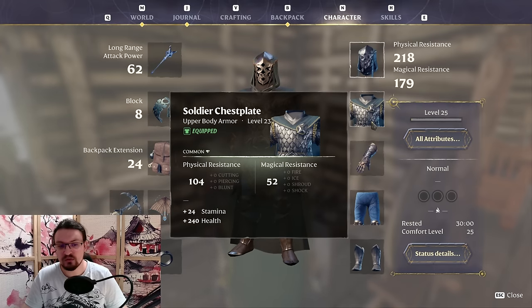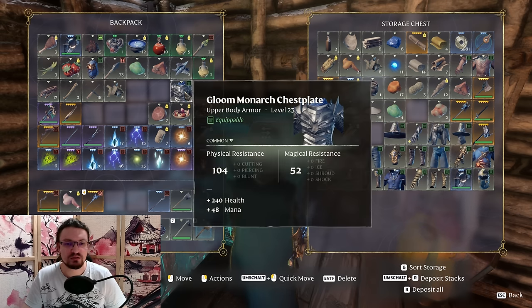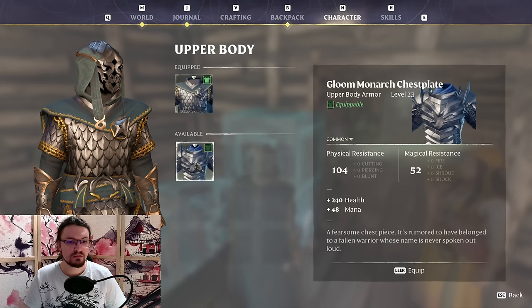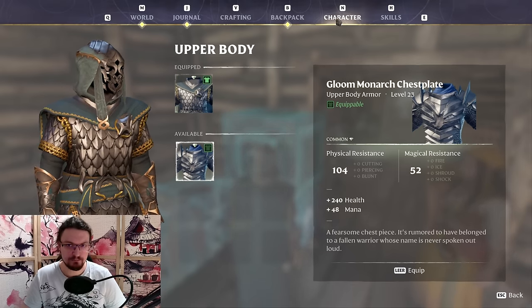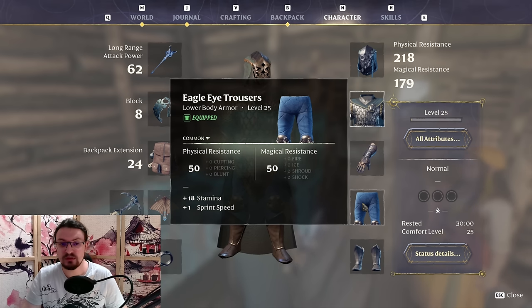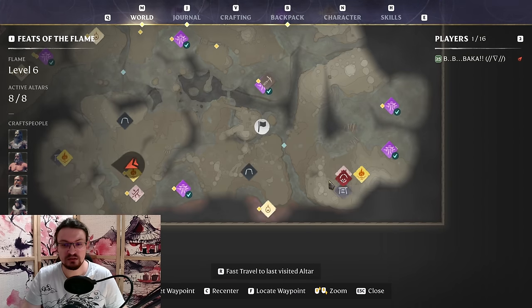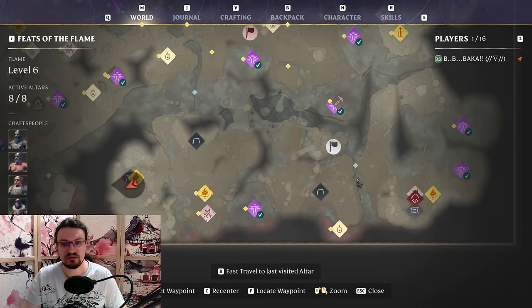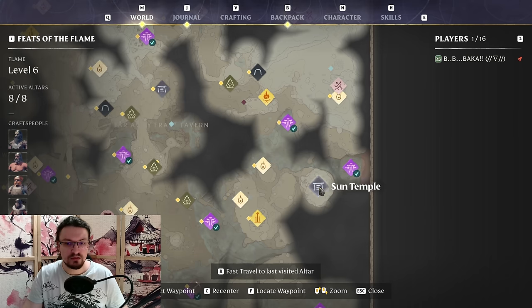The Soldier Chest Blade gives you a ton of health and stamina. Alternatively, you can go with the Gloom Monarch Chest, which also provides 240 health but 48 mana. I do not think the mana is as useful, but you can farm this one in chests in the region above the line shown. The Deer Stalker Gloves can be crafted and provide range damage and a range damage multiplier — not a global damage multiplier, just a range one. Then you have the Eagle Eye Trousers, which give sprint speed — sprint speed is amazing — along with a ton of physical and magical resistance. Those can be farmed in the Sun Temple or at the blue chests in Scatterbone. For the Spellbinder Boots, I found those in a random chest, also in the same area as the Gloom Chest, in the temple in Brittle Brush.